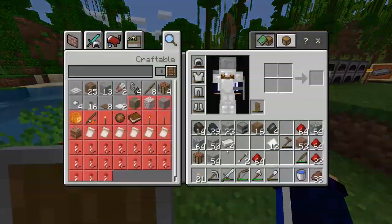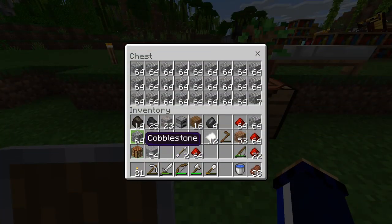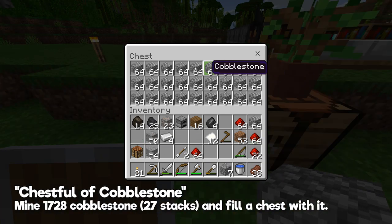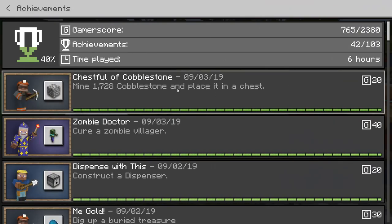While the grind for diamonds continues, I have managed to get myself a full chest of cobblestone. We're gonna put this last stack in here, and as soon as that fills up with a full 27 stacks of 64 cobblestone, the achievement 'chest full of cobblestone' should be activated. And there it is.